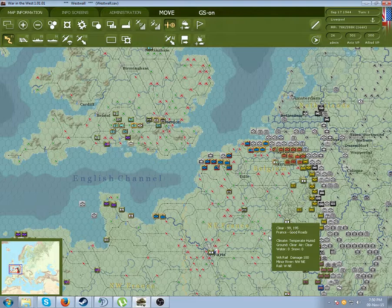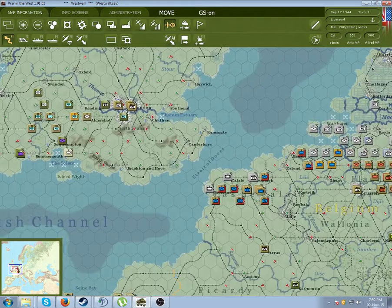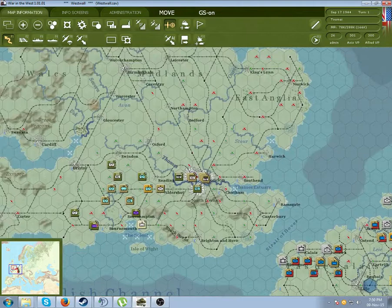Hello everybody, my name is Hofstadter and I'll be showing you how the logistic system works in Gary Grigsby's War in the West. For this tutorial I'll be using the West Wall scenario, which is essentially a complete mess of logistics. It's really the best scenario out of the lot if you want to get familiar with the logistic system and learn how it works.